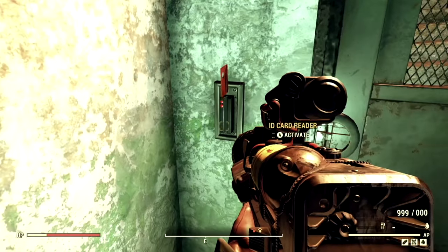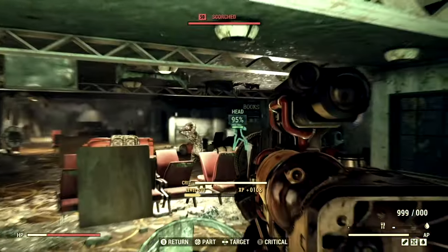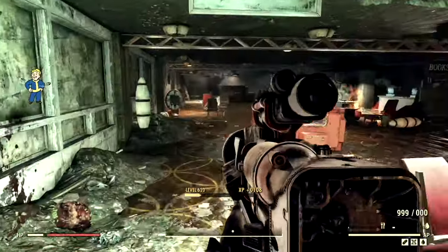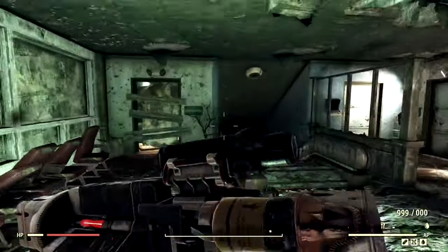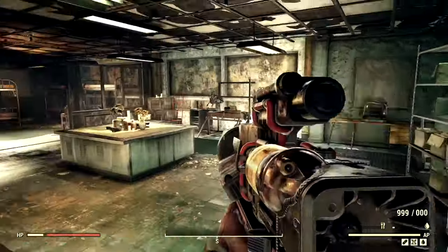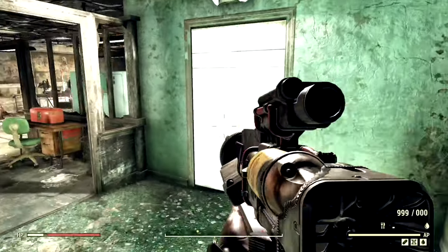Once we make our way back upstairs, we're able to use the key card. Now that we have access to this room, take out some Scorched real quick so we can walk through a little bit slower. We're going to walk through here and avoid the Responder thing. Make your way all the way to the end of the hall, and if you're at the end of the hall, take a right. There's another Responder sign — you want to break open this door. There's going to be an NPC in here if you want to talk to him. He's a unique NPC with unique dialogue.